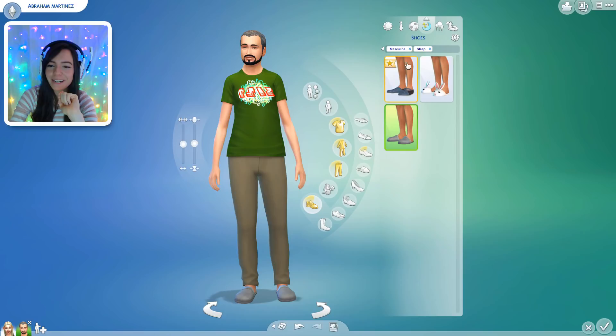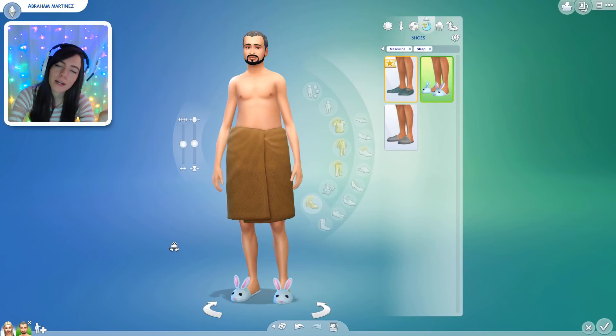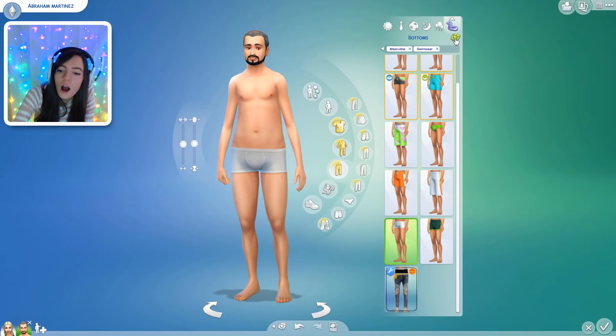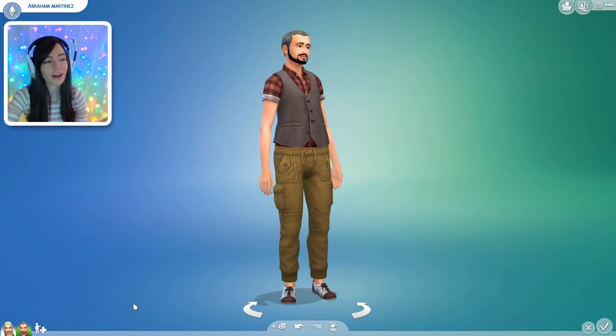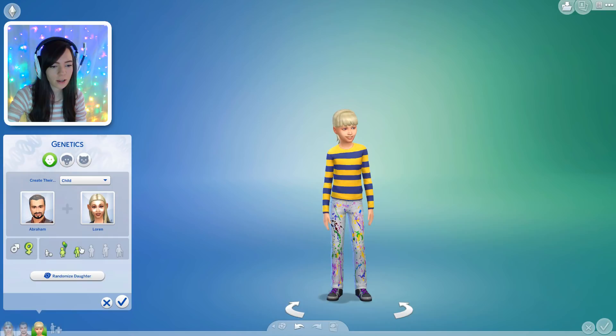Sleepwear, one two three — a brown towel, cool. Let's do your shoes, one two three. At least you got some bunny slippers, that's kind of cute. And let's do party wear, one two three. And your swimwear, one two three. Why is he naked? He's literally going swimming in his underwear — this guy is a mess. So this is the mom and this is the dad, and now we're gonna try to make their kid. I'm hoping they don't look insane.